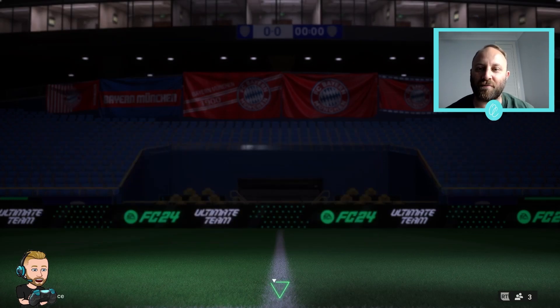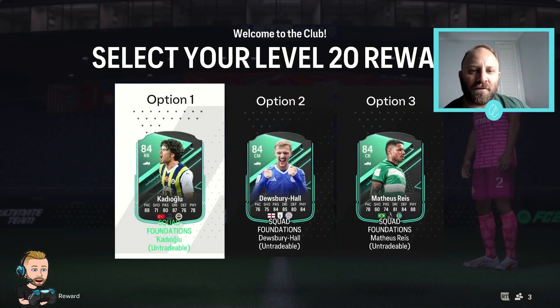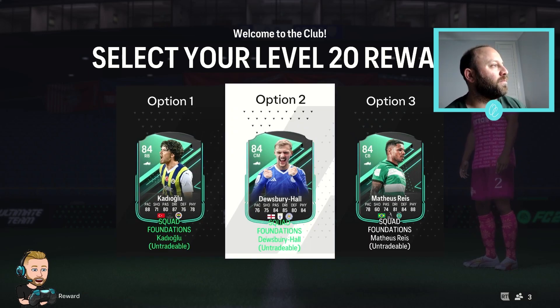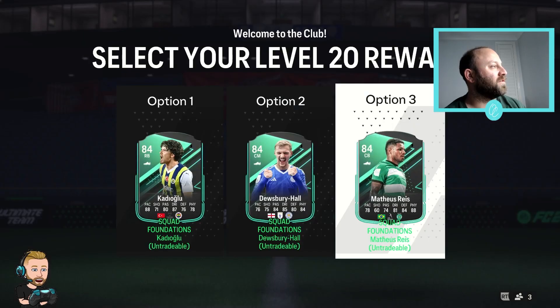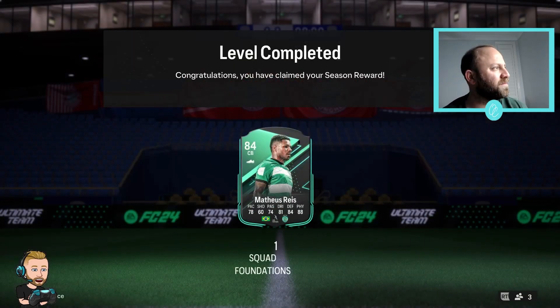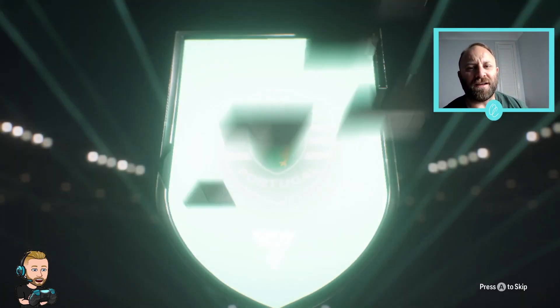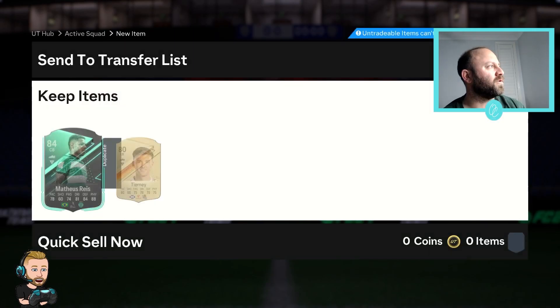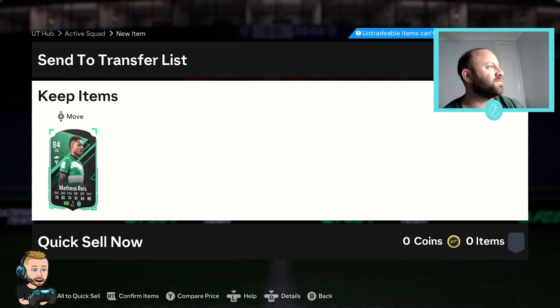We've got this 83 by 10 pack which is great - I'll be opening that in this episode. Here I've got the three players for level 20. There's the Turkish right back - you can link up with Turkish players - but I'm probably going to go with Mateus Arias, the Brazilian centre back from Sporting Lisbon. I think he's going to be a better option - Brazilian, Liga NOS, pretty decent pace and fairly decent defending. For a free card it's pretty decent and I'll take it.